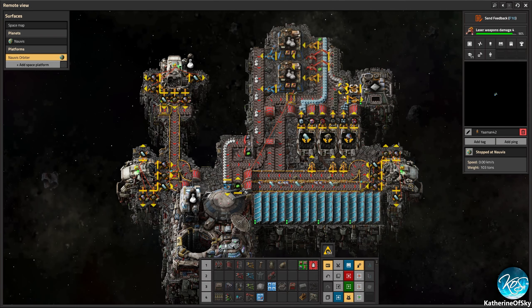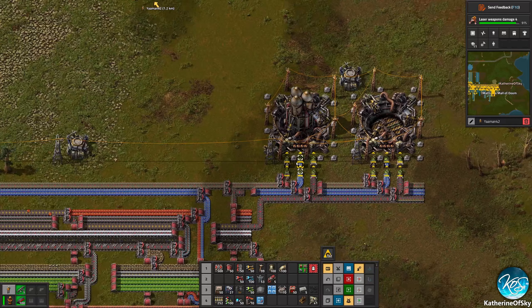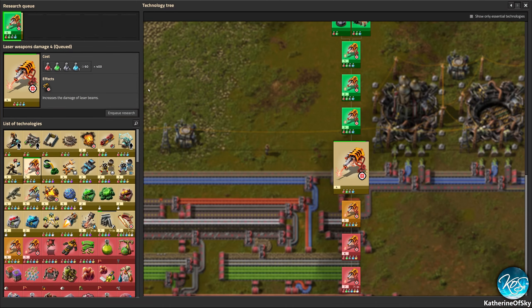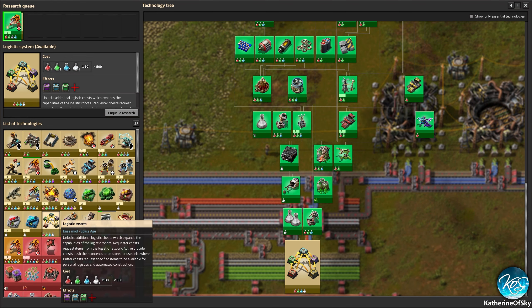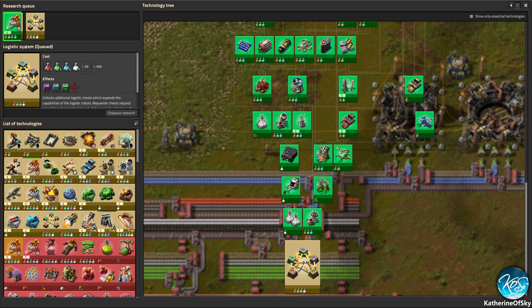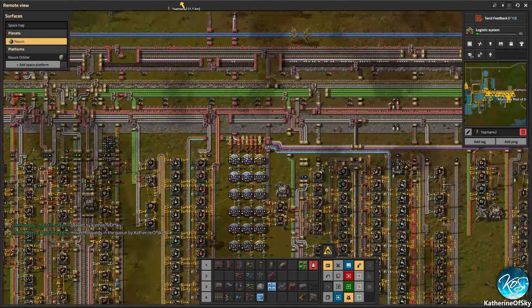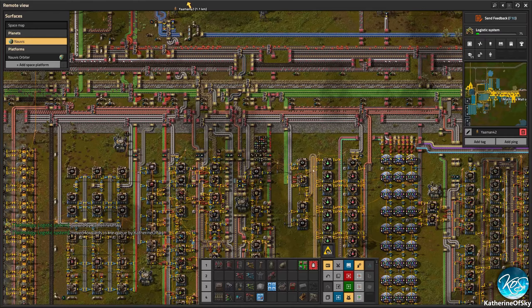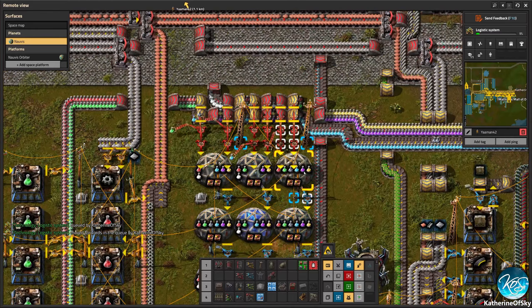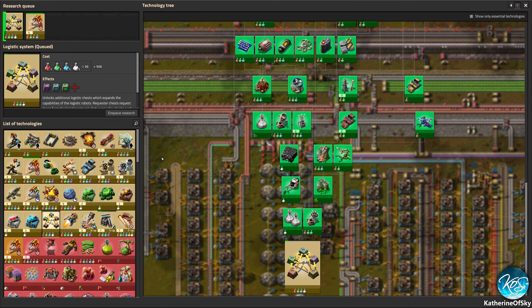It feels so satisfying to see this happening — because you know what that science means? That means requester chests! That is absolutely requester chest land. We're going to do that first. We probably don't have enough blue science. No, we have plenty of blue science. We have plenty of space science and blue science — it's awesome!